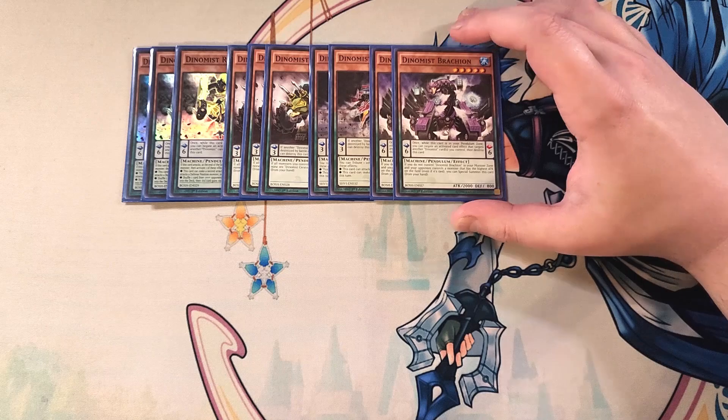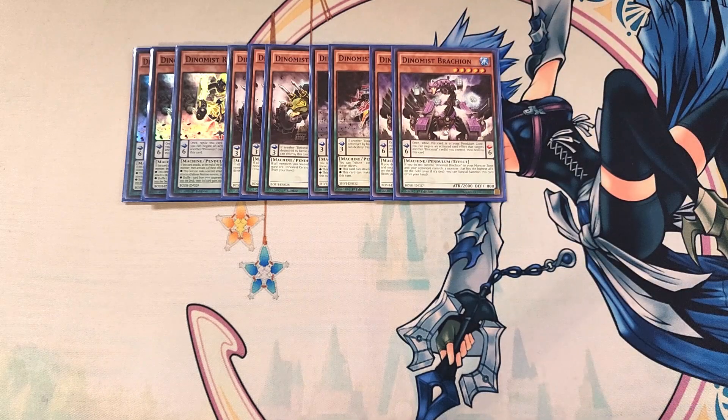We then play two copies of Brachion. Brachion is great as a two-of, because if you do not control a Dynamis Brachion in your monster zone and your opponent controls a monster that has the highest attack on the field, even if it's a tie, you can special summon this card from your hand, which is a great ability to instantly get this card out on your side of the field.